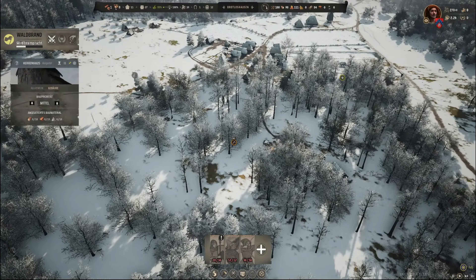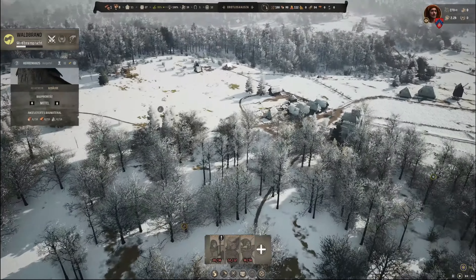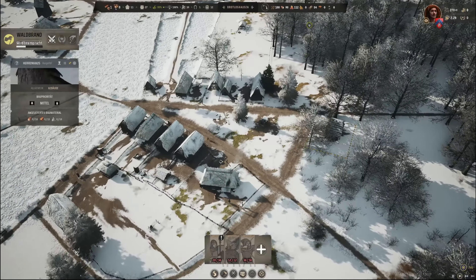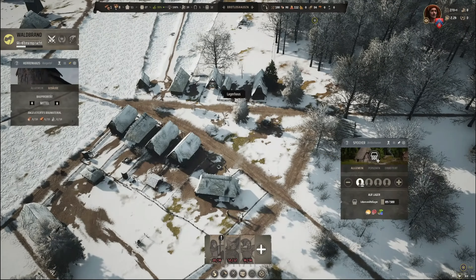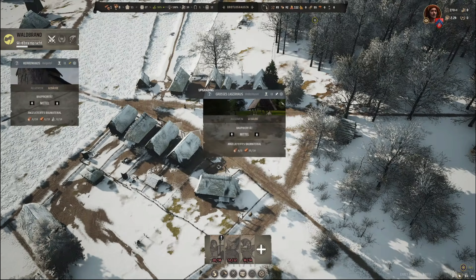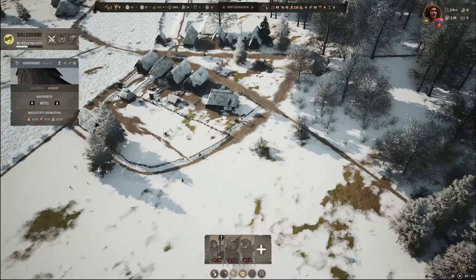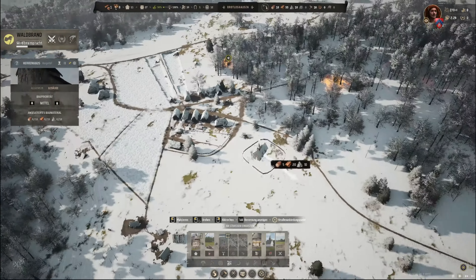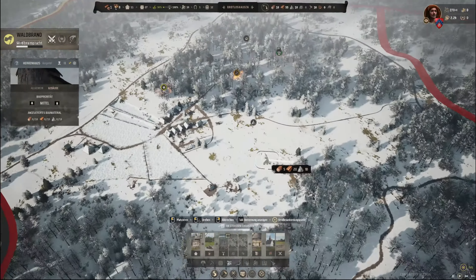Sammlerhütte können wir einen reinschmeißen, auch wenn er grad nichts hat. Lagerhaus ausbauen: 5 und 10 – sonst ist hier nämlich gleich voll. Das wird ausgebaut. Und wir können uns jetzt hier auch die Kirche leisten – Holzkirche, tatsächlich. Wo wollte ich die hin haben?